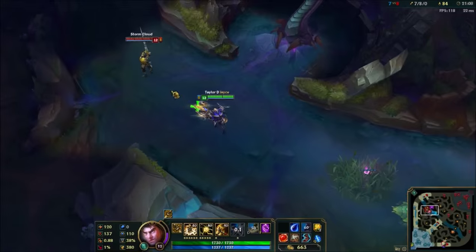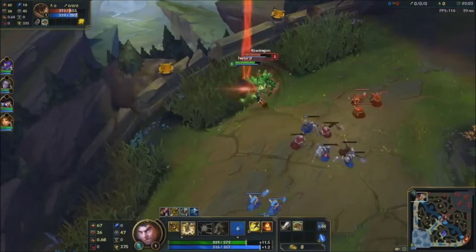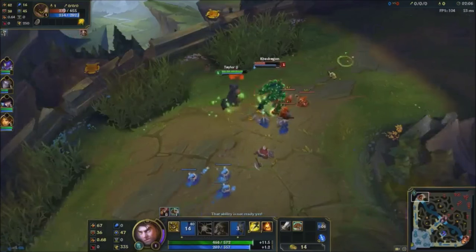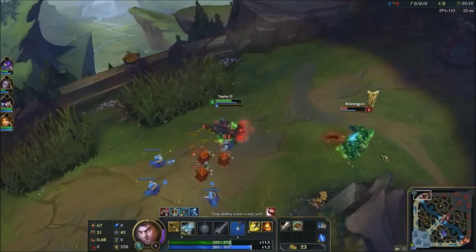First off, you can get a fast auto attack after your Q in melee stance. This is key to use during combos. You want to use your abilities in between your auto attacks. This will help you a ton in the early game when you want to maximize your damage output when trading with your lane opponent.